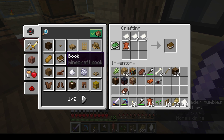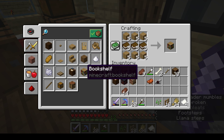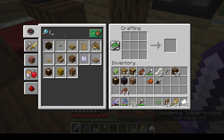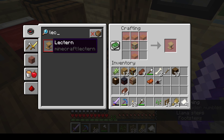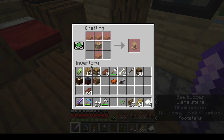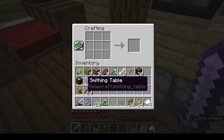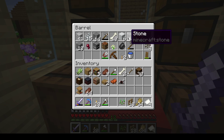Alright, let's go ahead and make some more books. I do believe — let's do lectern. We need slabs. So it's like that, like that, and like that. Excellent. So we got four jobs so far.